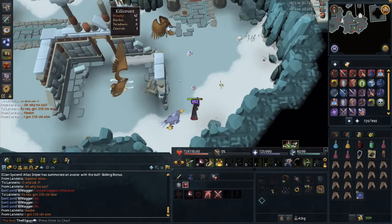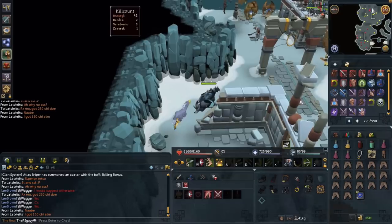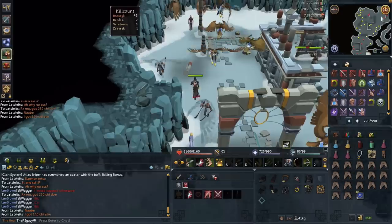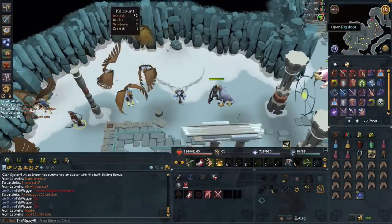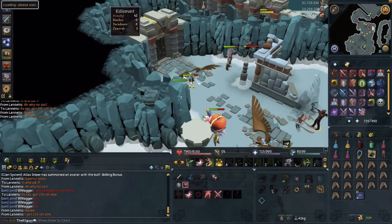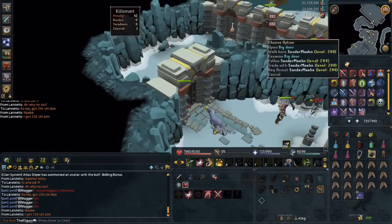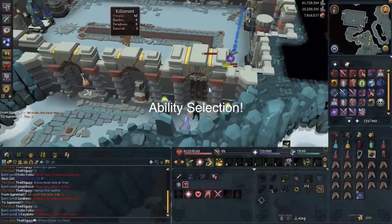Once you have your kill count, you're going to run this way. There are going to be some Zamorak followers who are going to be attacking you, but don't worry — they're not going to hit you very much. You just run right up to this little door, which is the entrance to the boss room. Now I'm going to show you some actual kills.